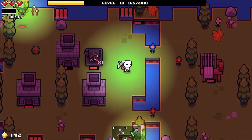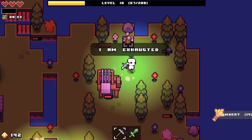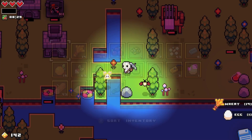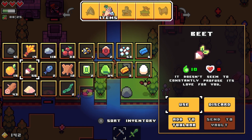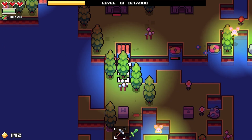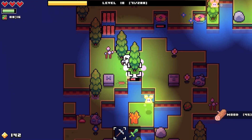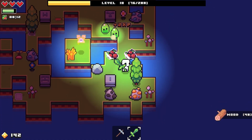Instead of just waiting around, let me see what else I can do. I need to eat - oh god. Beets to save the day once again. Anything nice that's grown down here? I haven't checked down here in a while - it's becoming overgrown. I can't walk around this place without running into a tree.